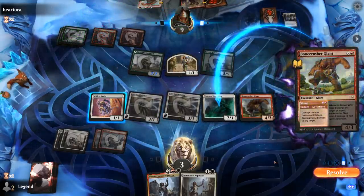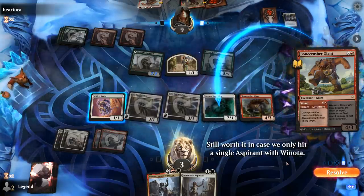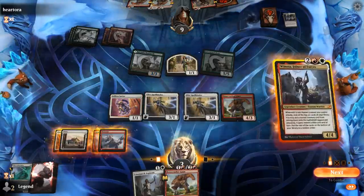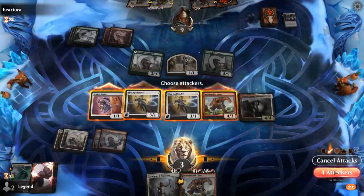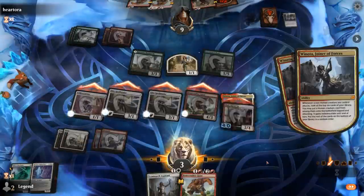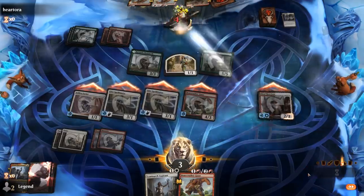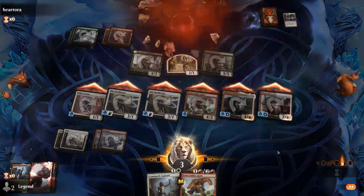The opponent goes to Stomp Usher — probably no point protecting it. We play Winota and attack, getting two triggers. Blade Historian is going to close out the game on the spot, along with another Winota for good measure. Sweet — on to the next one.